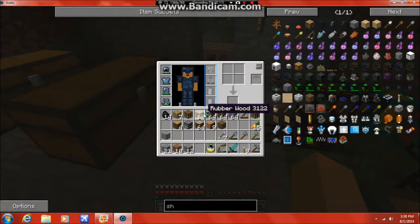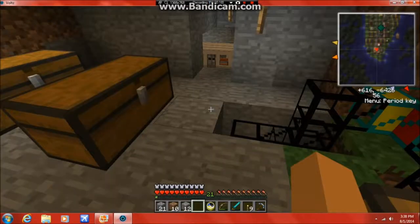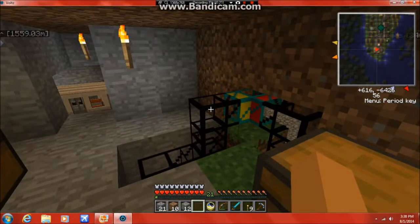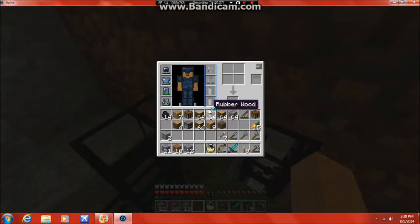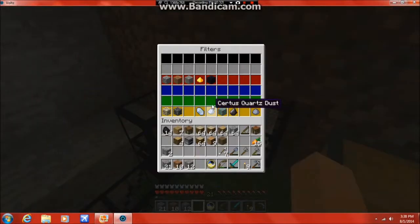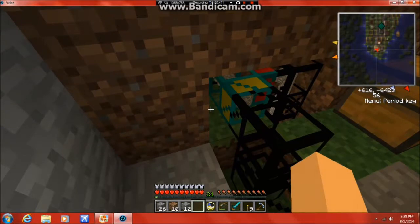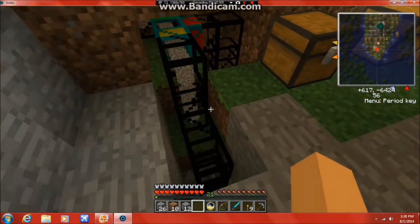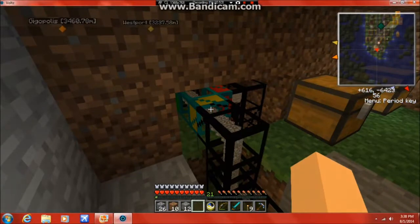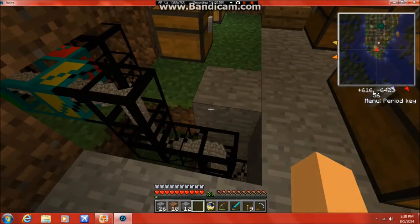You may have noticed I have a lot of materials in my inventory. That means we're going to build something. We're going to build ourselves a freighter, which can carry up to 103,680 items on it. It's basically a giant ship that carries stuff, and we need cobblestone. So at this moment I'm going to begin accepting cobblestone again.